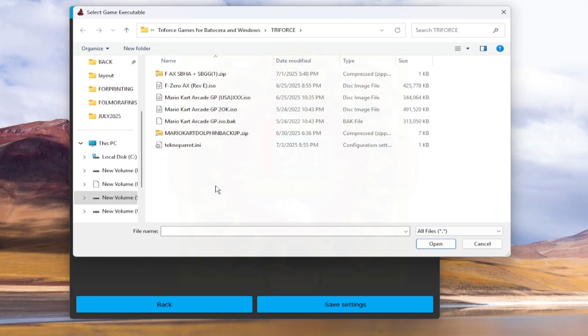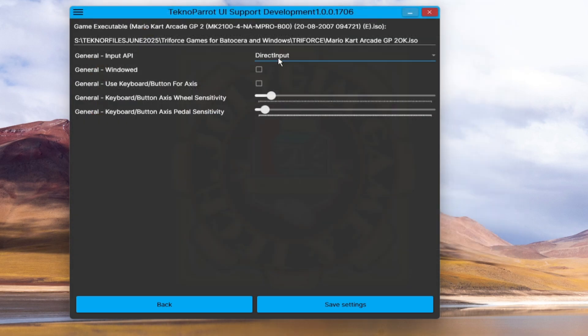Go to your game directory and choose the file needed. In this case, it's 'Mario Kart Arcade GP2 OK.ISO'. Note: if your file extension is .bin or .GCM, you can simply rename the extension to .ISO — it will work either way.